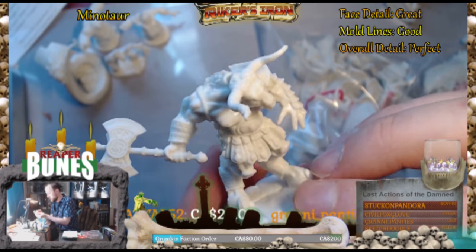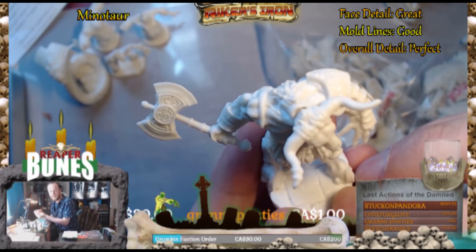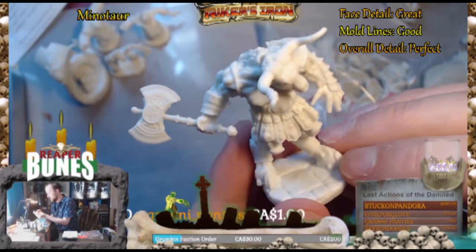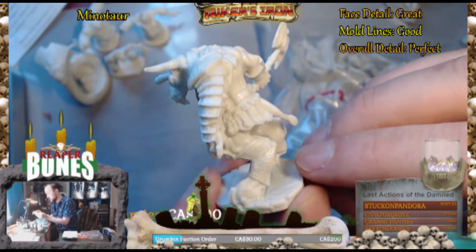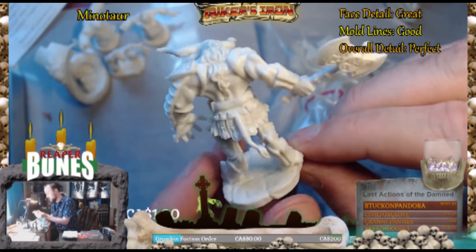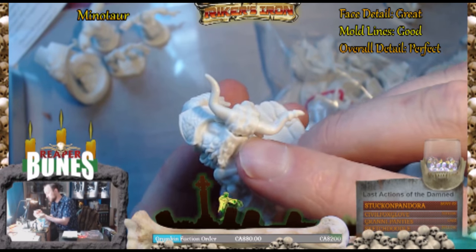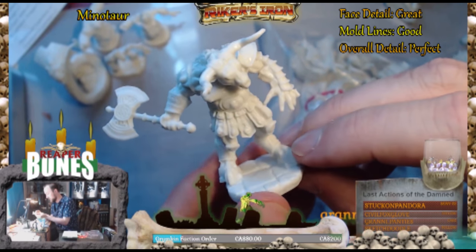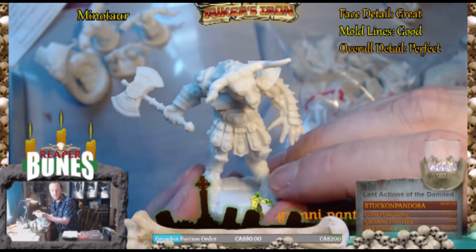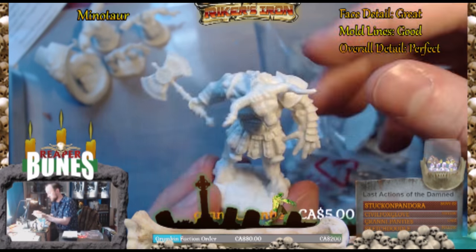Crazy bull man. Great detail on this guy, really good actually. Look at the axe there. It's like a little maze — like a classic minotaur. It's even got little maze armor everywhere. It's got the shitty gap that we keep seeing, which kind of sucks. But I guess it's unavoidable with some of these heads and things. We'll just fill it with green stuff and move on.